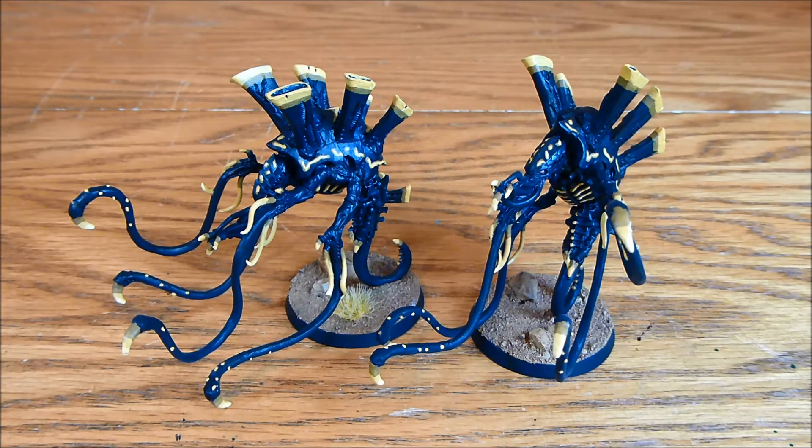I usually take these when I'm using a defence line because it pretty much guarantees that two-plus cover save. I would tend to have one or two Venomthropes behind the defence line with Tervigons, Gants, Warriors — stuff that's going to be scoring, stuff providing synapse for your main blob. Yes, there are weapons that ignore cover, but a two-plus cover save is awesome.